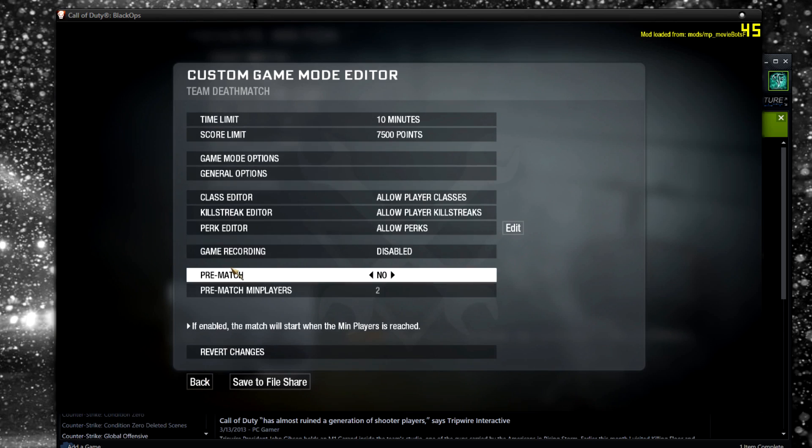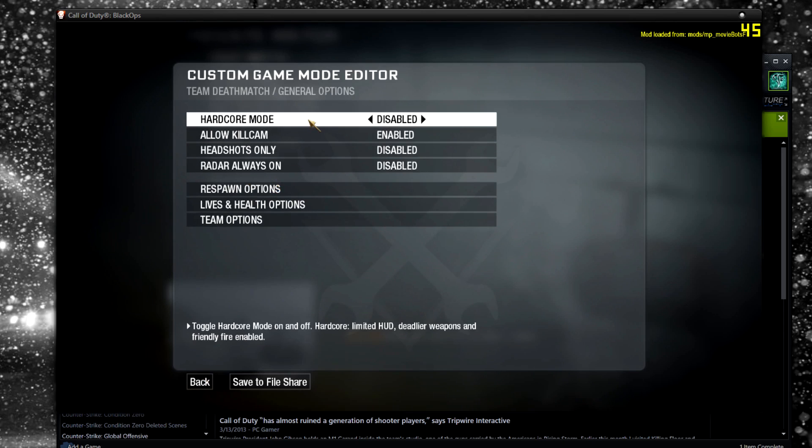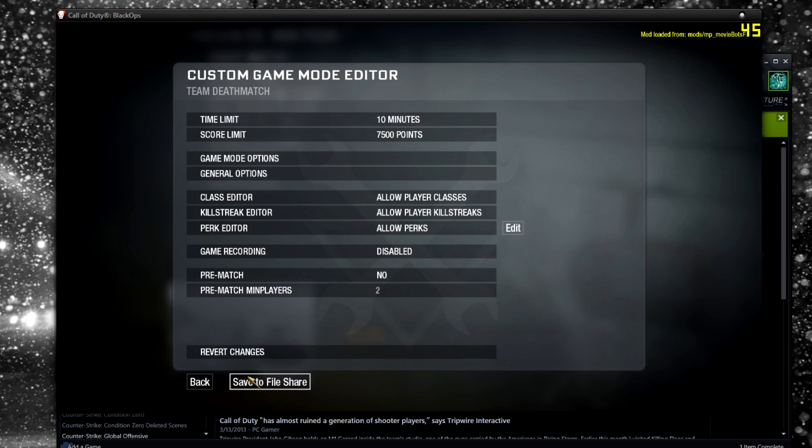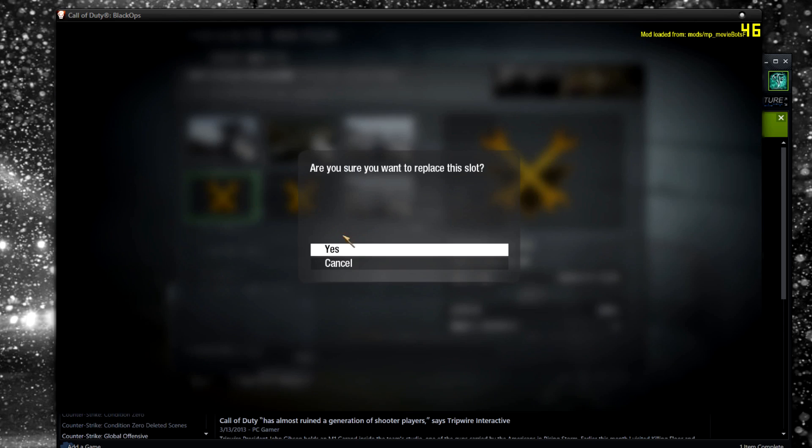And then in general options, make it hardcore. That will disable the HUD. Set game recording to be on, and then hit save to file share, and save it as whatever you want.